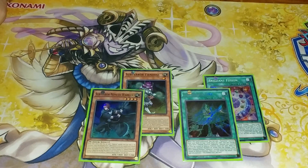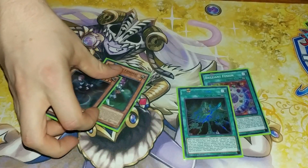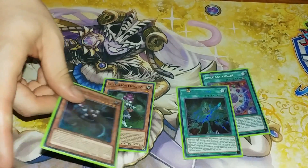What is up guys, DZF here, and today I want to show you a really cool 3-card Subterror combo that makes a pretty good board and does a lot of cool stuff with Subterror Fiendess. All you need is Brilliant Fusion, Hidden City, and then either Nemesis Warrior or Fiendess.